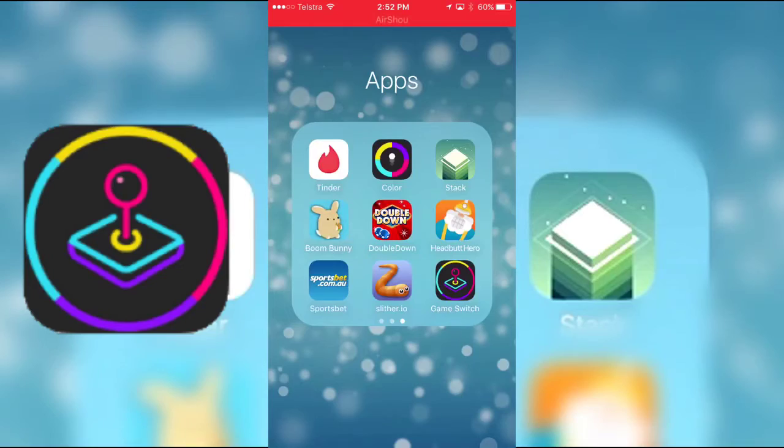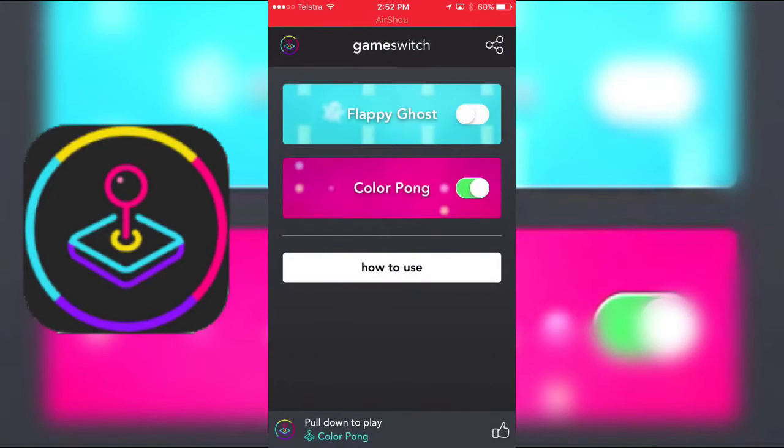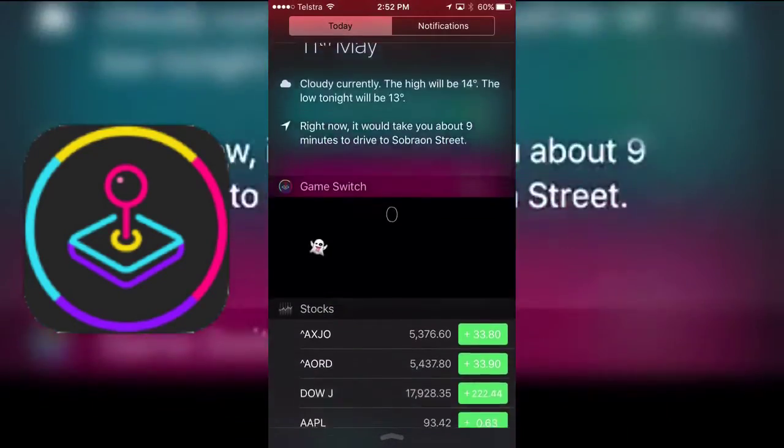The game is called Game Switch, so that's the icon right there, as you can see. Once you get into it, you can choose between which game you want in the actual Notification Center. I like Flappy Ghost because it's basically like Flappy Bird. There's also Colour Pong — it's a bit difficult and really confusing — but Flappy Ghost is easy and the best.